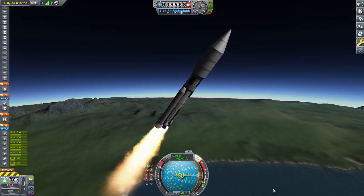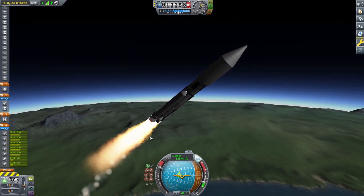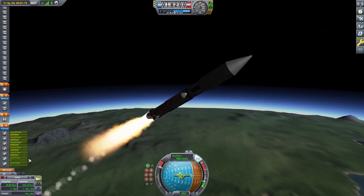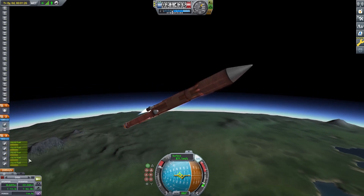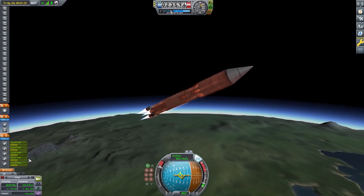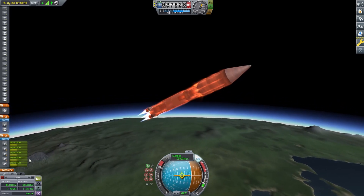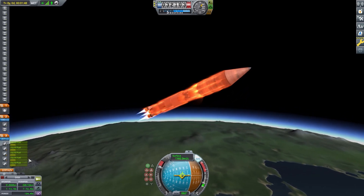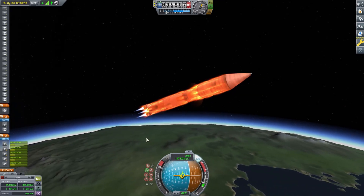We've got an okay ascent profile here. I was more just focusing on getting this done in one launch — don't stuff it up — because this was literally the first launch I actually did this. I did not want to have to do this twice. Here we go, we're going to the upper atmosphere, getting a bit heady, so still a pretty efficient ascent, even while trying to be very careful with it.